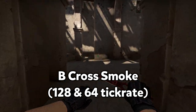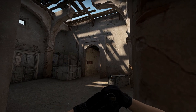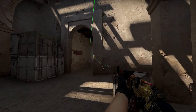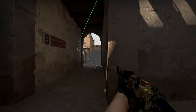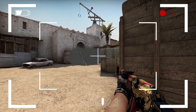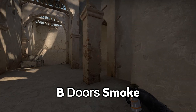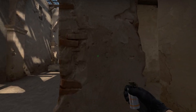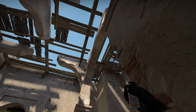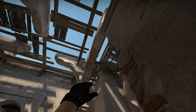For perfect B execution you're gonna need 3 basic smokes. The first one is a regular cross smoke that can be thrown even by an autistic baby. For the B doors smoke, I can offer you the easiest variation I found: you place yourself directly in the middle of this big stone, crouch, aim at the dark part of this wooden plank, and just left-click throw.